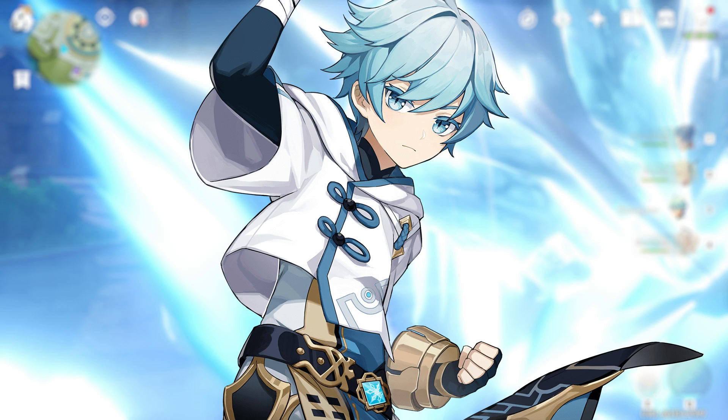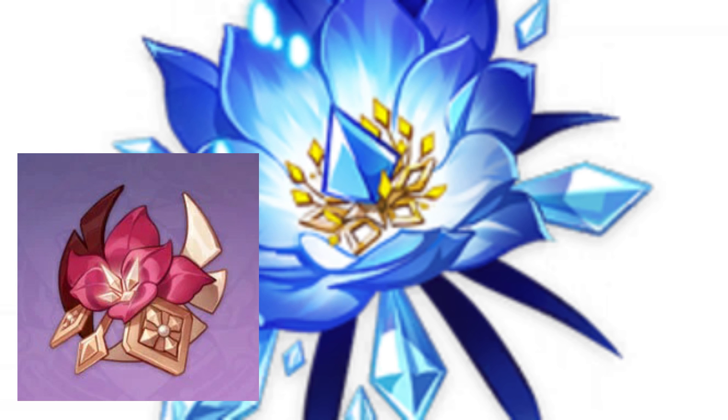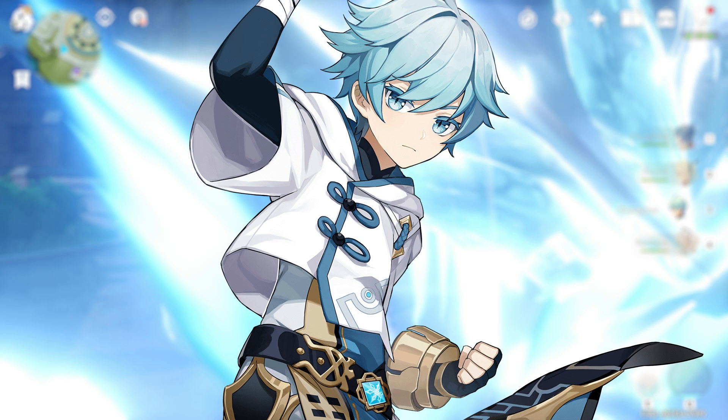However, for a cryo damage Eula she will be more effective paired with Chongyun, because he can imbue the party's normal and charged attacks with cryo via his elemental skill. Add Xingqiu or Barbara as support for that permafrost team comp. The cryo resonance with Chongyun, Shattering Ice, increases crit rate against enemies that are frozen or affected by cryo by 15%. You can also do 2-piece Gladiator with 2-piece Blizzard if you can't get a good 4-piece of either, but you still need Chongyun for cryo damage Eula.